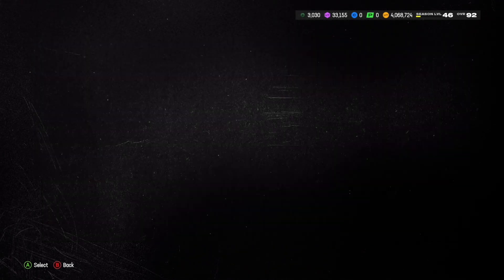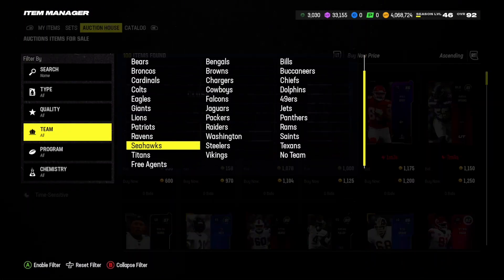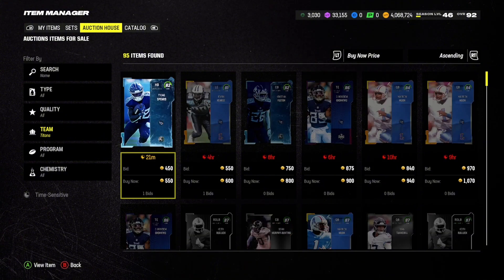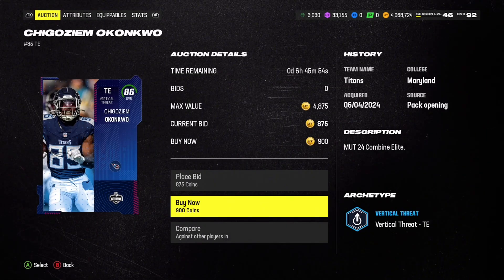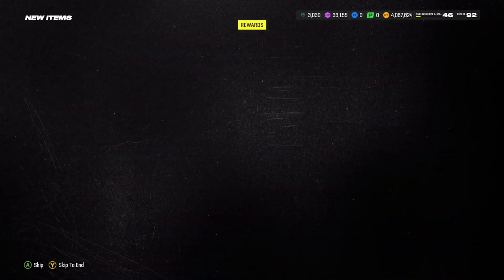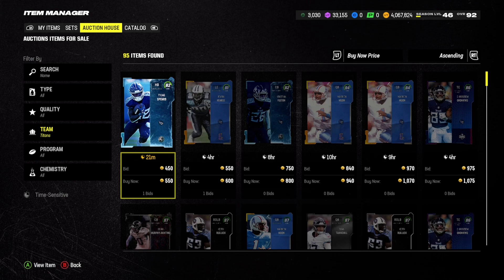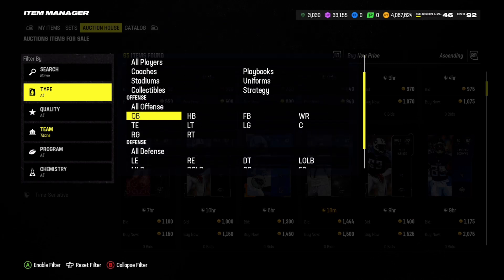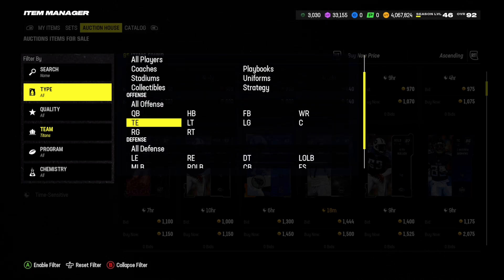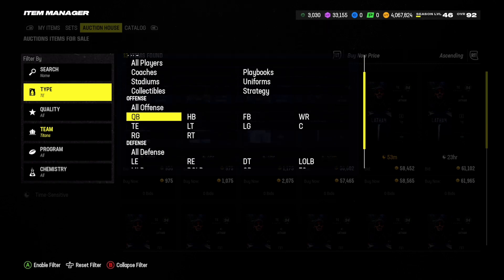Let's go to the auction house and see what we can cook up. We're going to start with the offensive side of the ball. We already have a QB, so that's pretty cool. We do need wide receiver help and we don't necessarily need a tight end, but we'll pick up a Kwanko at 86 overall for a backup tight end role — Jonnu is going to be our tight end one for sure. Pretty cheap purchase, nothing crazy, but he'll be serviceable.